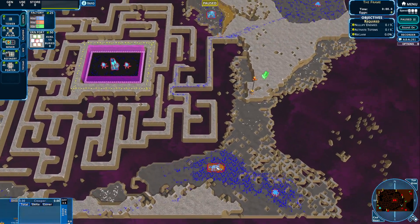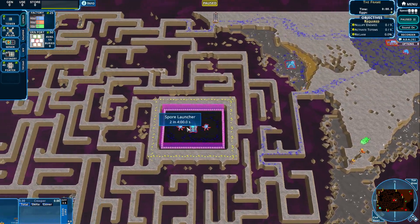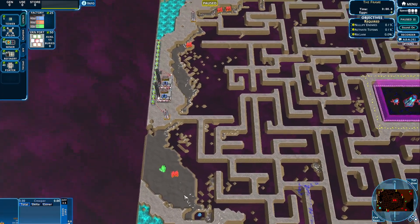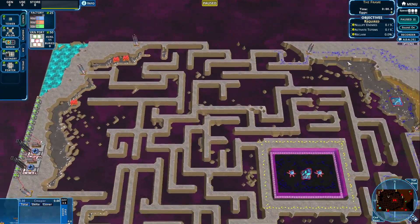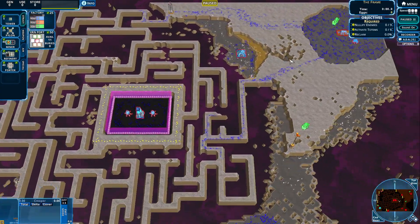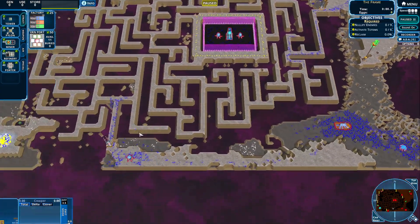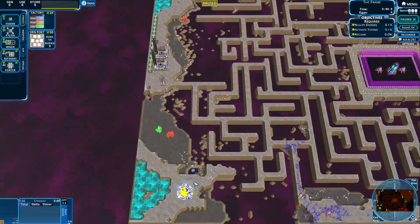Ok, there is an emitter, blob nest, dark tower, support launcher, a little bit of flip breeder. Our base is over here, there is a sea breeder over this side, and another sea breeder over the other side. There is another emitter, creeper breeder over here, creeper breeder over here, and an AC breeder over here.